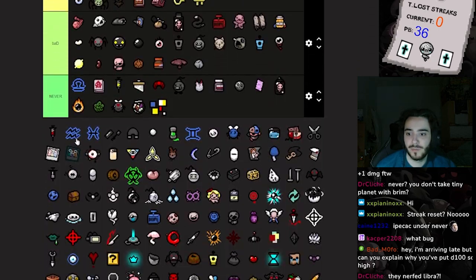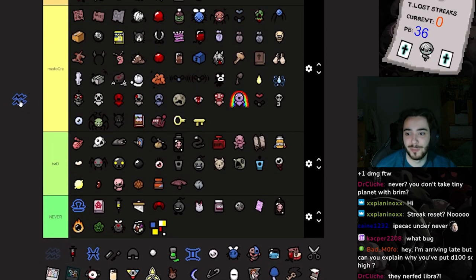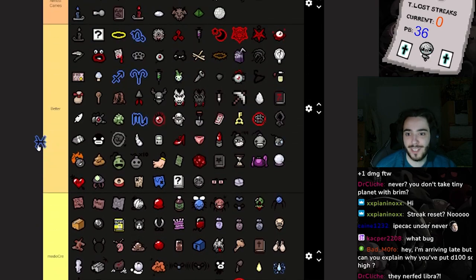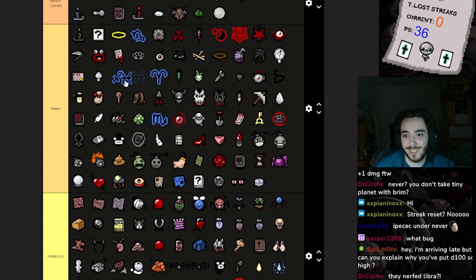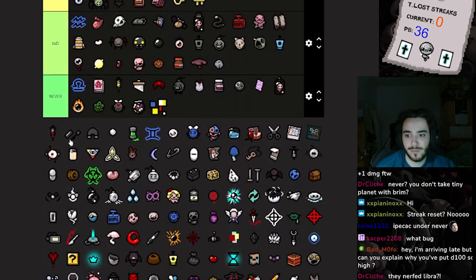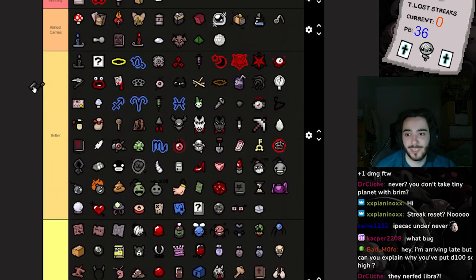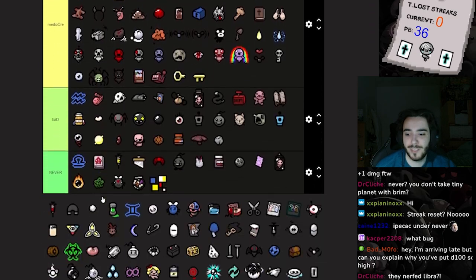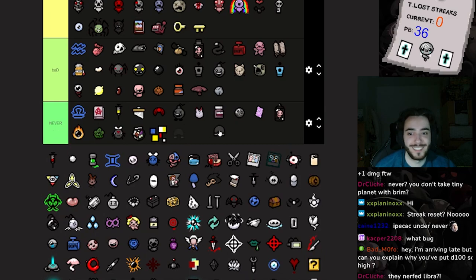Trail of Tears is cool but it literally does nothing. Knockback can sometimes be dangerous but it can also help you. Lachryphagy — put it here. Eve's Mascara is huge — the tear rate down can sometimes mess you up but it's a pretty good damage up with crazy good synergies. Let's put it into upper Better.